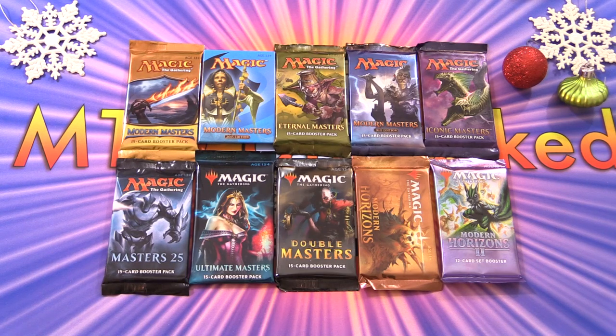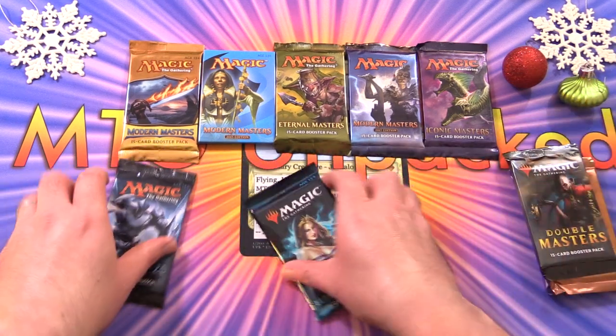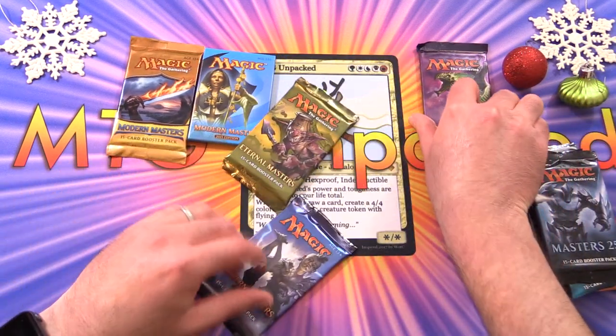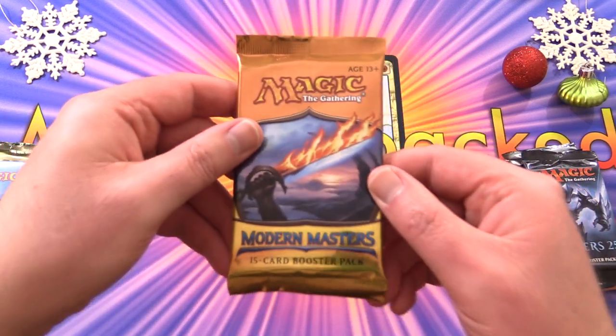Today on MTG Unpacked, it's time for a very special Christmas episode. We're cracking open one of every Masters pack, starting with Modern Masters 2013, going all the way up to Modern Horizons 2. I included Modern Horizons and Modern Horizons 2 here — I think they are the spiritual successors of the Masters sets. So without further ado, we will get stuck into it, starting from the very first set, the original Modern Masters.